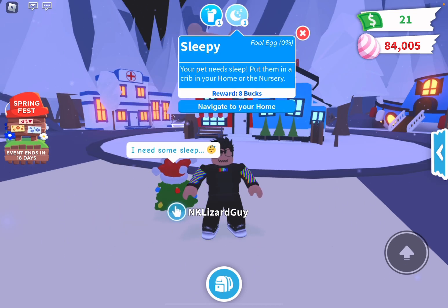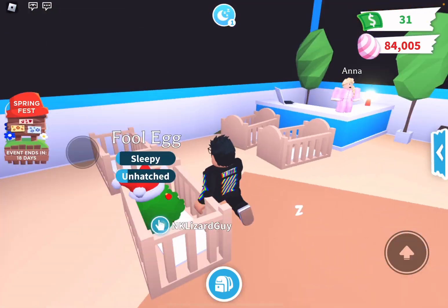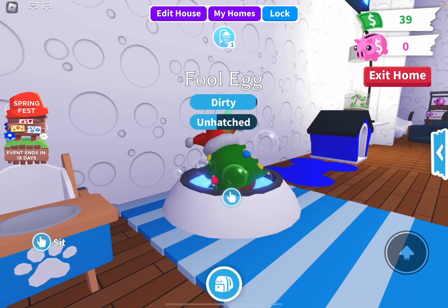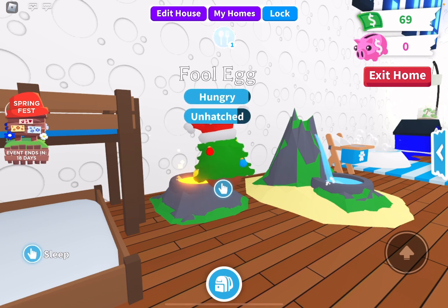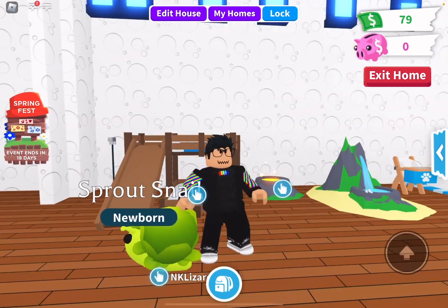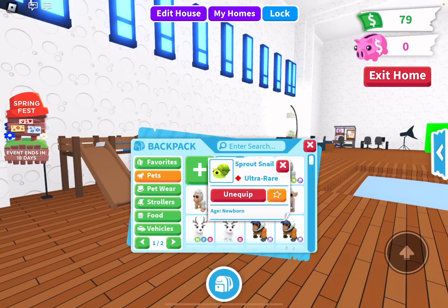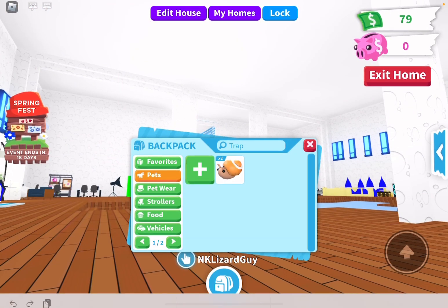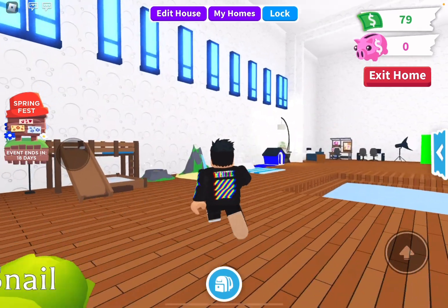It looks like I have drink and sleep, so I'm gonna go do those chores. Yay! Oh my god guys, it's hatching — what do I get? I got a Sprout Snail! So yeah, it says I found a Sprout Snail. The Sprout Snail is ultra rare. This is pretty cool. I like it — it kind of reminds me of the Trap Door, just like this except this one is green. Yeah, it's pretty cool.